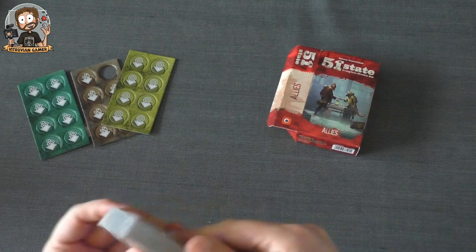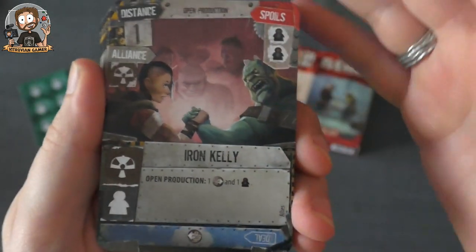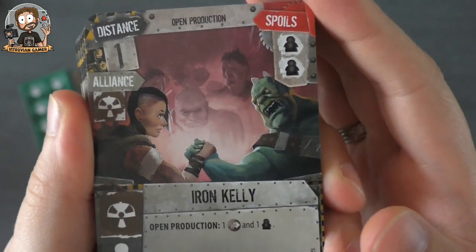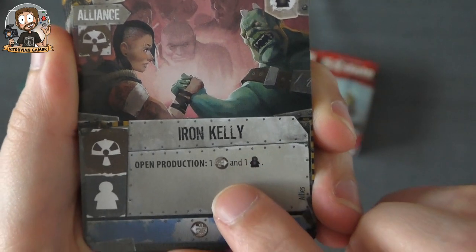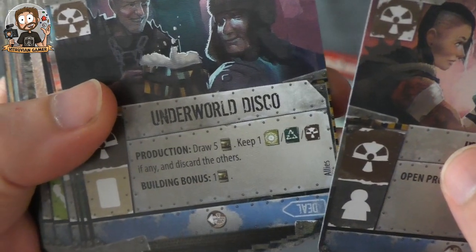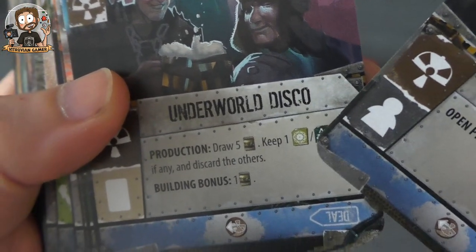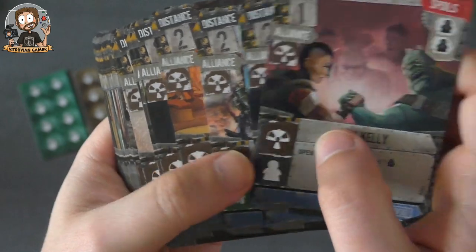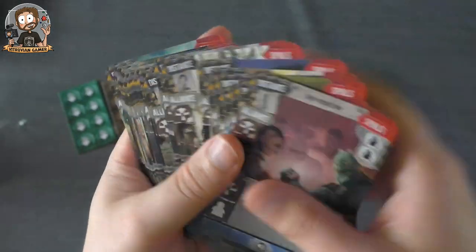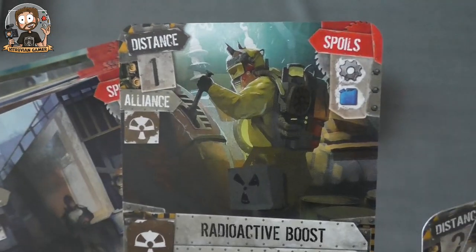Then we have new cards — it's a small expansion as the package already shows. We have new types of locations, which is pretty cool. For example, Iron Kelly has some spoils if you attack it, an open production, and you get these influence tokens. Production: drive five cards, keep one of those new buildings if there are any, and discard the others. There are also alliance cards which give you help from these other factions, which is pretty cool.